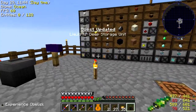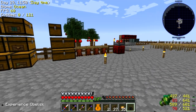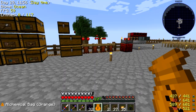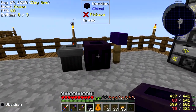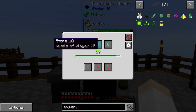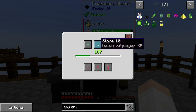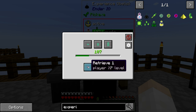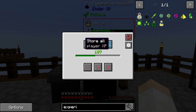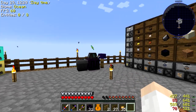Quest updated — Liquid XP deep storage unit. Let's see where we want to put this. I have some obsidian here that we can use. Let's put it on this obsidian right here. I can go in here and take levels out of my inventory. Let's just store it all in there — we got 107 levels of XP stored in that obelisk. Awesome.